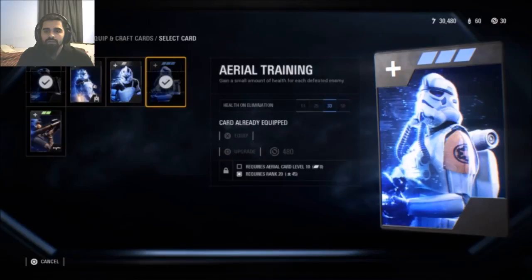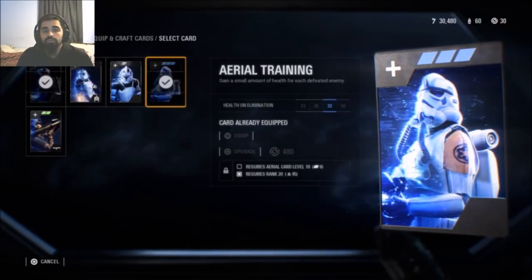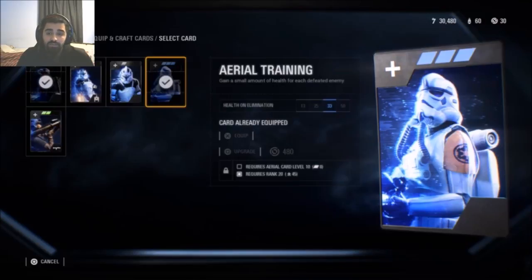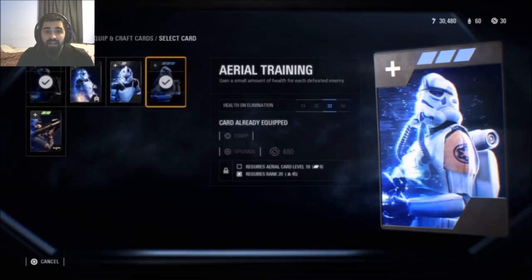Now we're going to go over Aerial Training. Everybody knows how I feel about this card — gain a small amount of health for each defeated enemy. I love this card; it helps you out so much and could save you in so many gunfights. It's a main card I love and I'm so glad I got it out of a crate. It helped me out so much with the Rocket Trooper, actually staying in the fight and getting into dangerous scenarios while still staying alive.